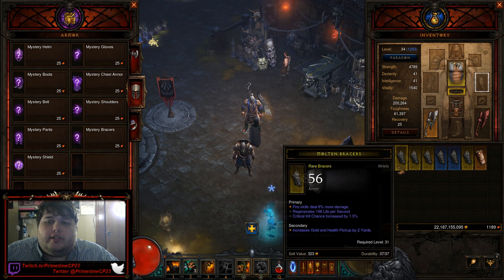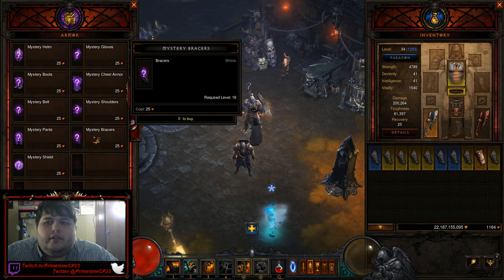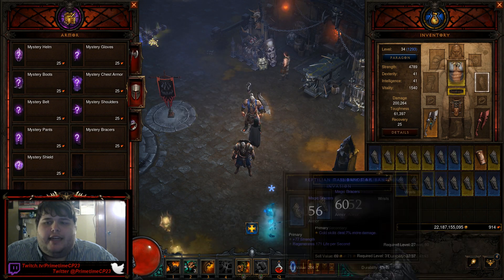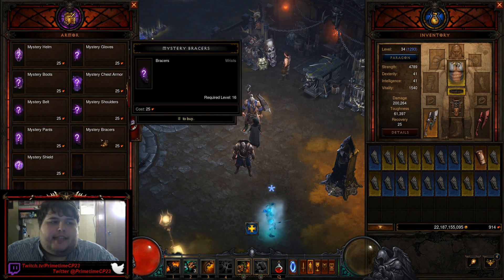On the ninth try, we got Bracers of the First Men — huge damage multiplier. Okay, so on this run we did not get Kastarian Wrist Guards. Let's see how many it takes before we get Wrist Guards.